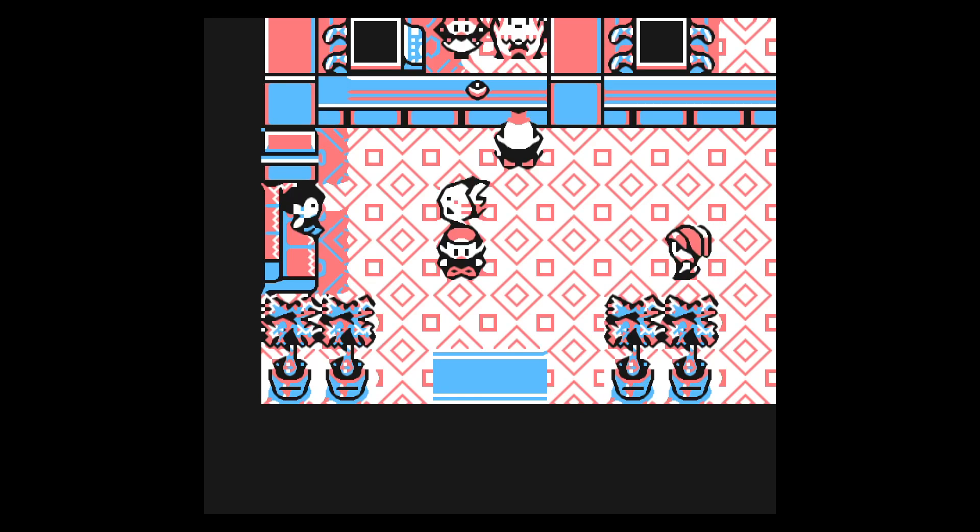Hello everybody, welcome back to Pokemon Yellow Version. In the last episode, we went back down cycling road on the east side, picked up some hidden items, cleaned out some bird keepers on Route 18, and then we explored Fuchsia City, went through this fire zone, got HM03 Surf, and also picked up the Golden Tee so we could get HM04 Strength.